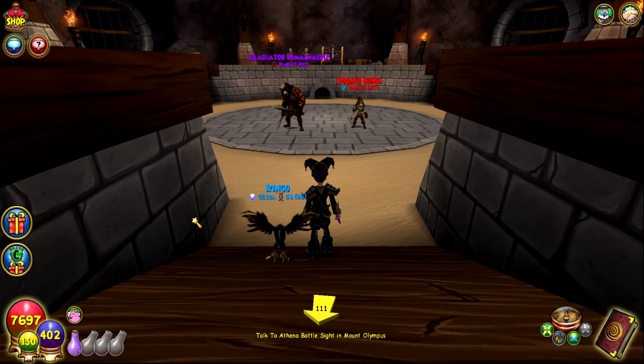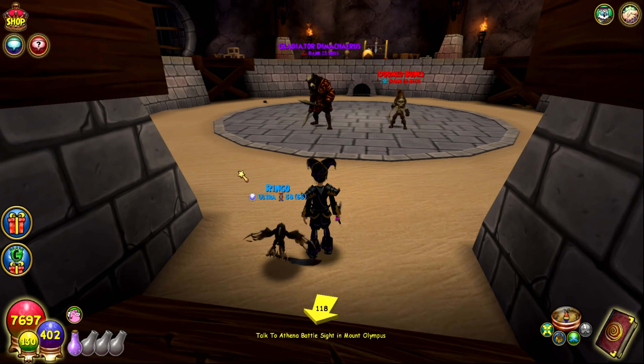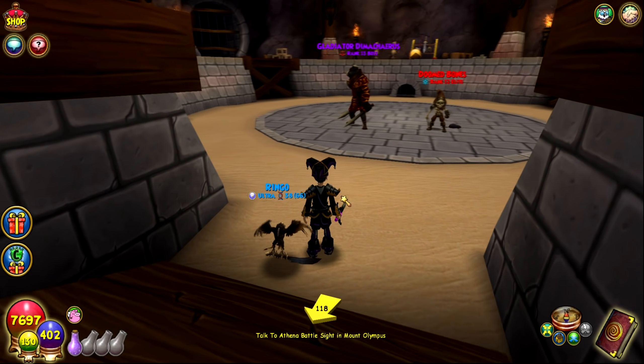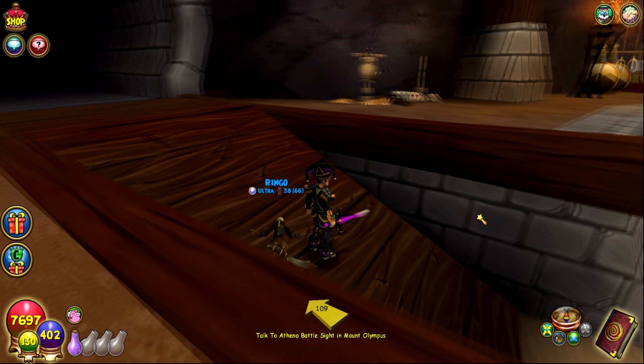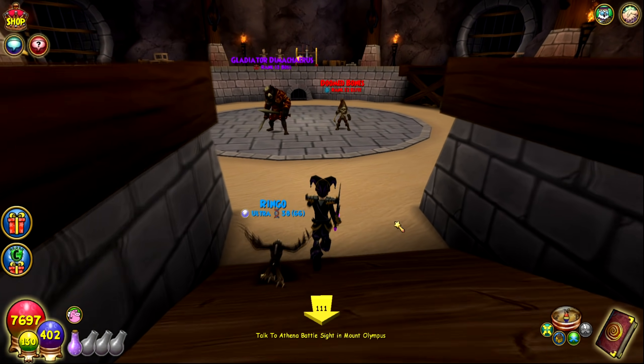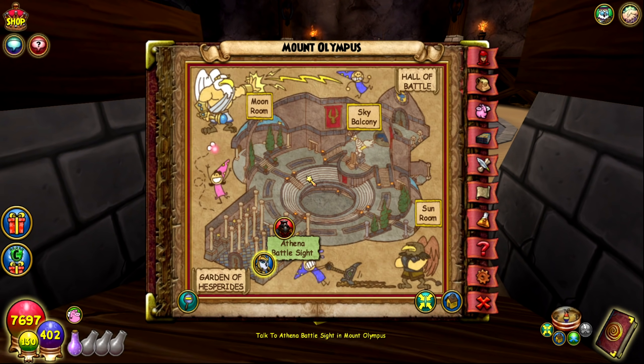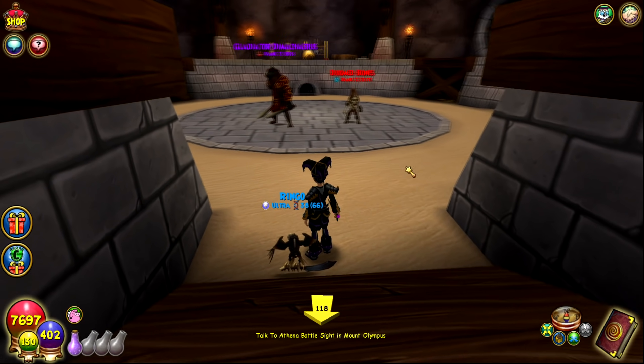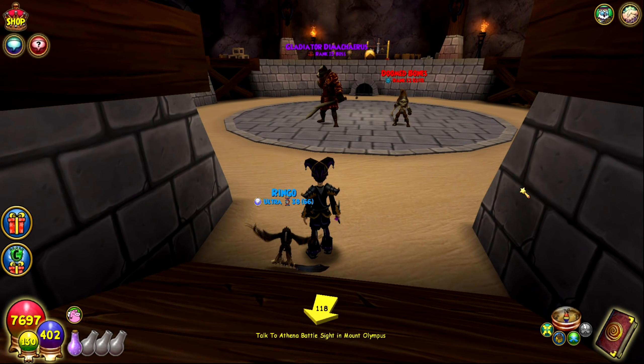The next boss to farm is Gladiator Dimachaerus for his ring, which gives around 10 universal damage, 30 block, and a bunch of power pip chance — overall a very, very good ring and definitely the best for this level. He's a secret boss located in Mount Olympus in the Pit of the Noxie area. The only thing you want from him is that awesome ring.